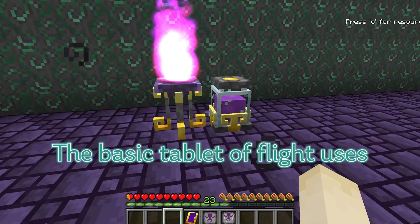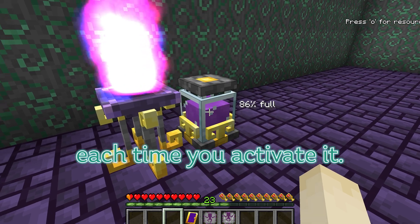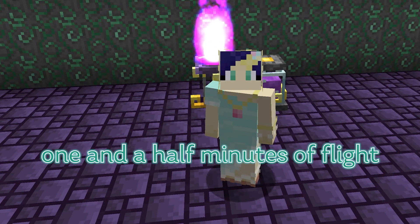The basic Tablet of Flight uses 2% of your Source Jar each time you activate it, meaning each full Source Jar gives you 50 instances of 1.5 minutes of flight.